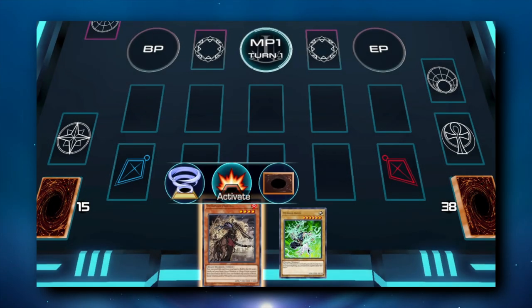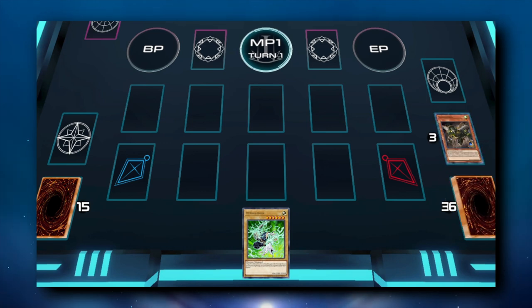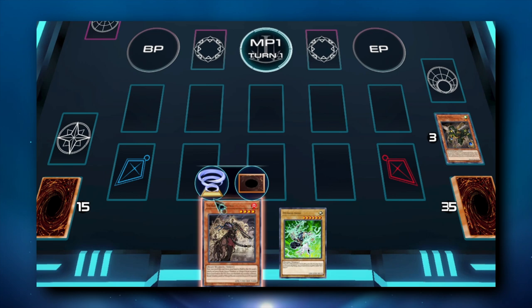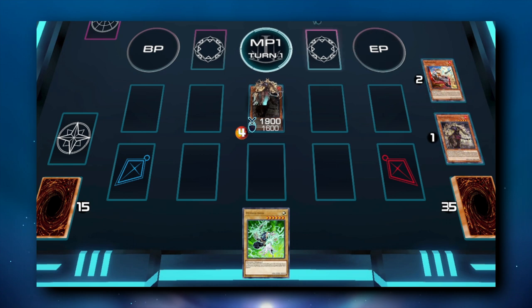Now that we hopefully have most of the basic cards down, let's demonstrate a few basic Tri-Brigade combos to understand the interactions between the cards. A typical Tri-Brigade combo uses the Fractal line we talked about earlier to fill up the graveyard and add a Tri-Brigade. Just to recap: Fractal into Kit, Kit sends Nerval, Nerval adds Fractal. We then Normal Summon the Fractal that we just added.